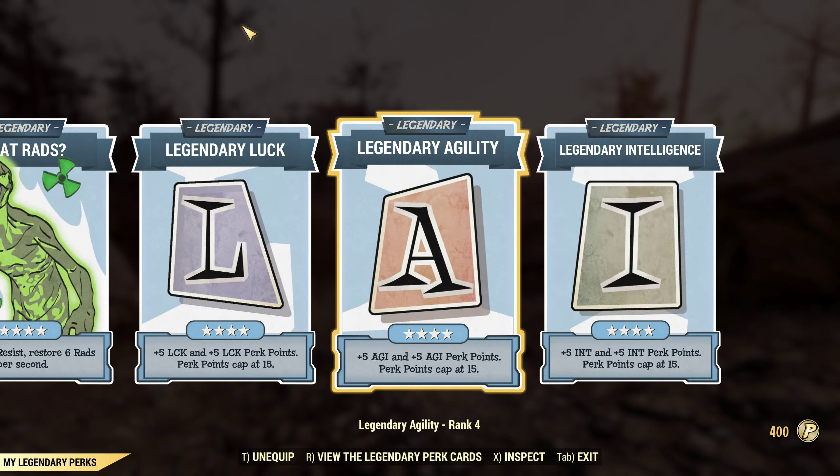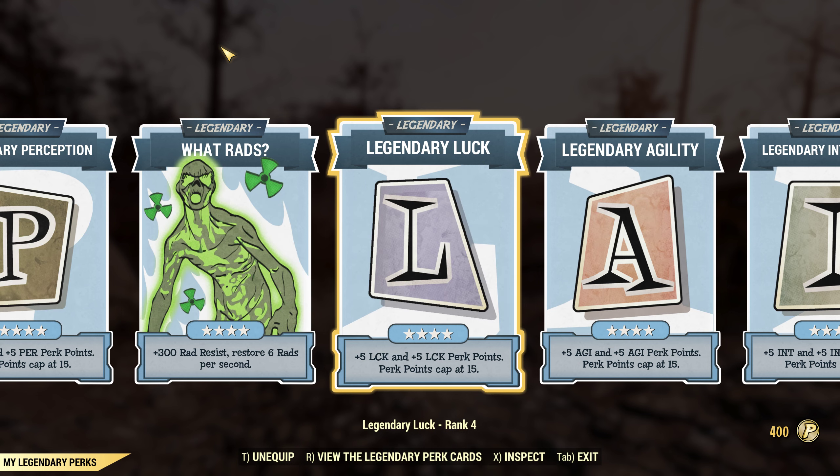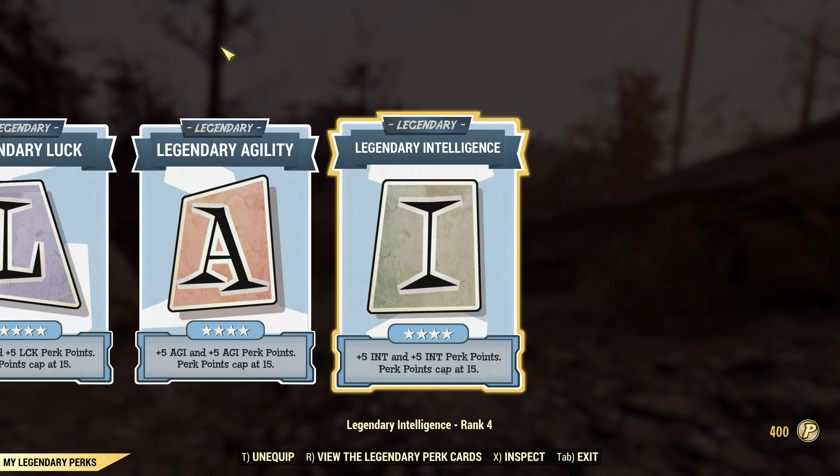Let's get over to the legendary. They are as always fully charisma, fully perception, fully strength, fully luck, fully agility, and fully intelligence.